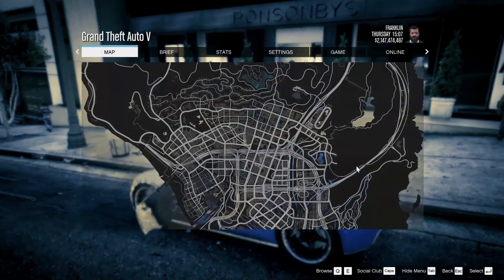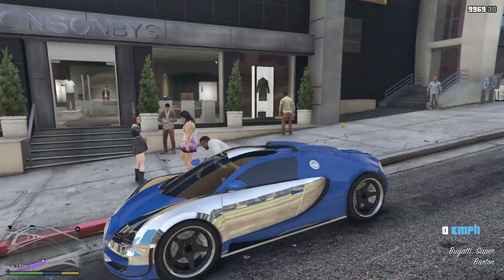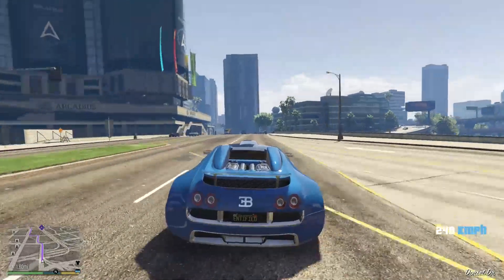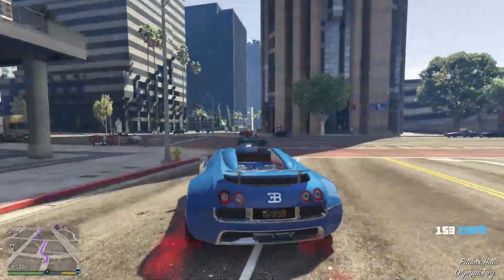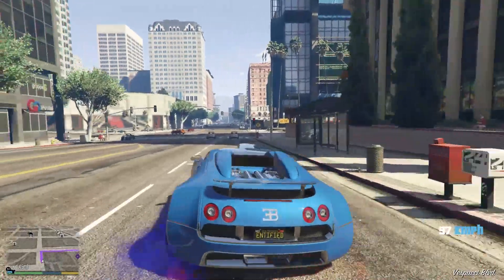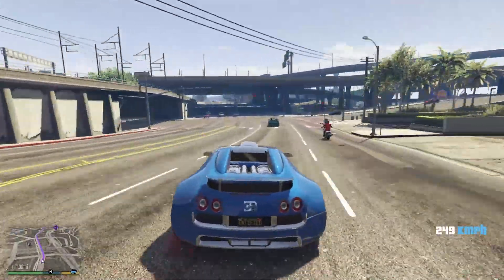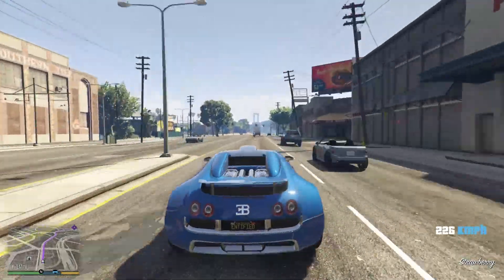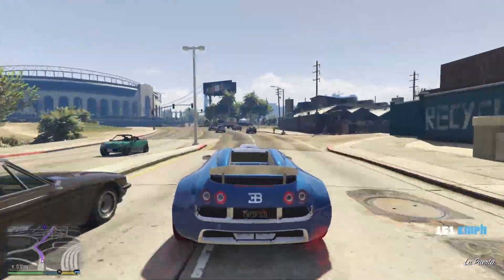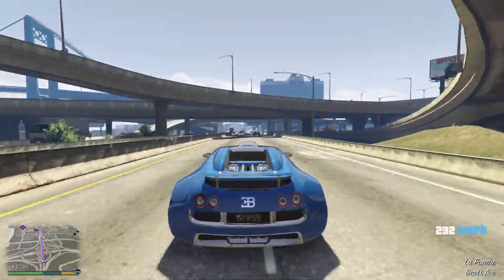Okay guys, Franklin, come get into the car — we are going to the airport. Now I'll just set a waypoint to the airport. Also, comment your thoughts about the Bugatti: does it look good with the chrome and the spoiler deleted? I can get that back if you guys don't like it. We are almost reaching the airport and I'm hoping my private jet is still there — I hope no one has stolen it.